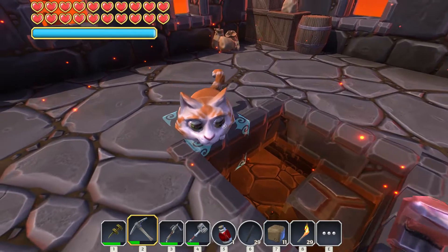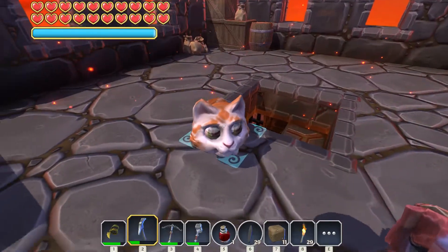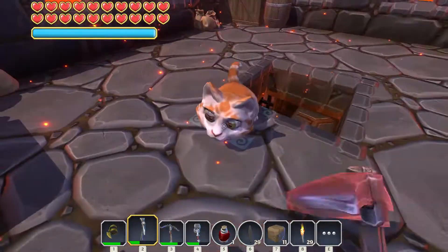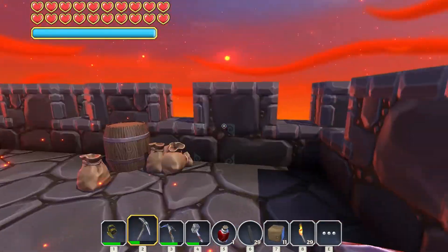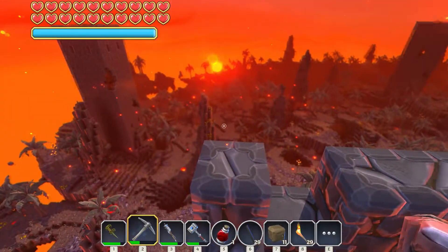Look at this thing - that is freaking awesome! Hey kitty, you wanna jump off the building with me? Let's go! Where are we gonna go - we have that other big one there.